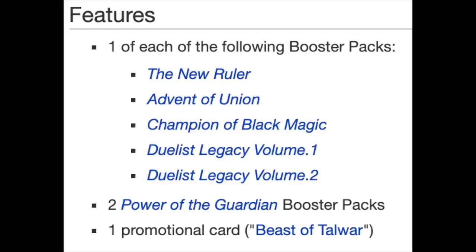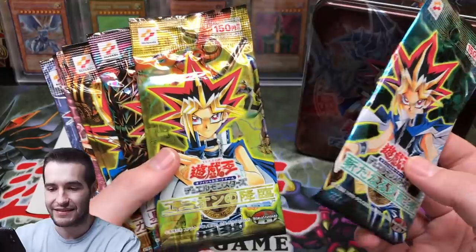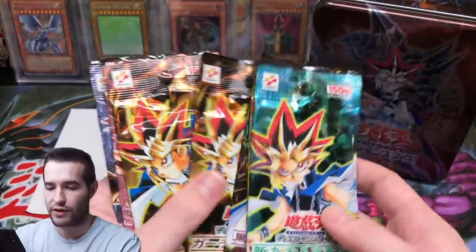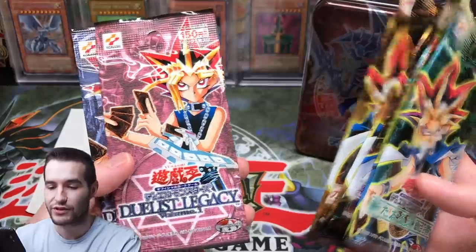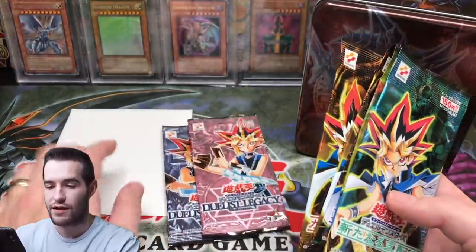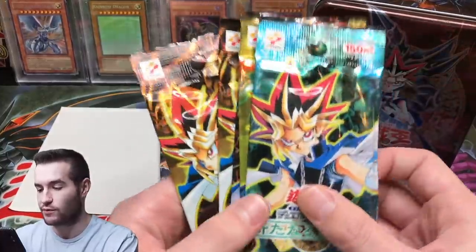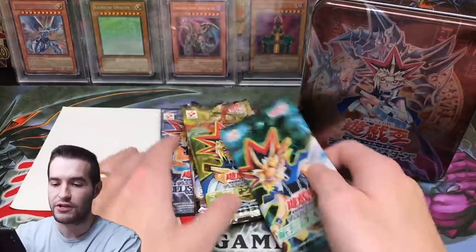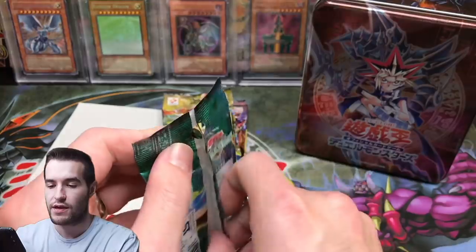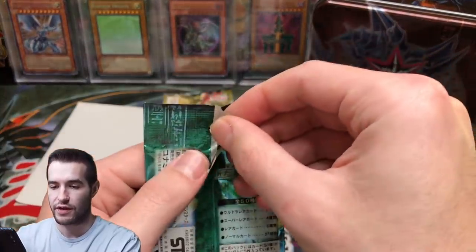Is there any way for me to read this? There's got to be a number on here or something. I don't know — I should have done more research. Okay, volume one — there we go. We can read that, volume two. So we know those are — I think those were the original packs. We might want to start with these. Let's just open. There's a bunch of packs, but it's pretty tough to pull foils out of here. I think ultimate rares are the highest rarity — you can still pull ultras.